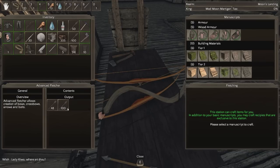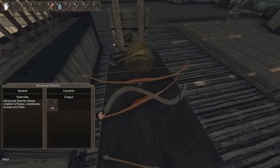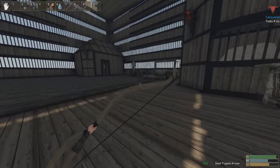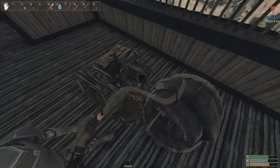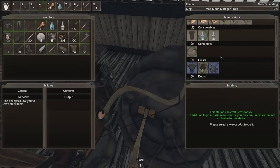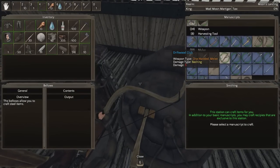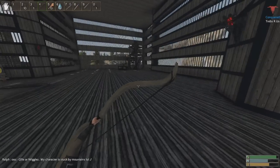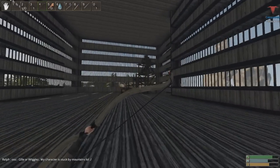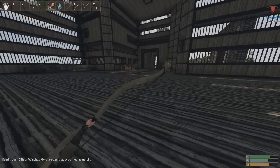I've got a furniture crafting table over here for chairs and desks and whatnot. And then over here we've got our blacksmith for making armor and weapons. Oh wicked — you can make everything in this thing. And then all these workbenches are fully upgraded and ready.